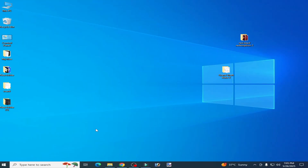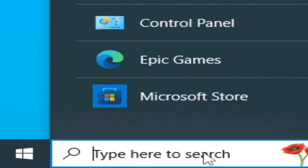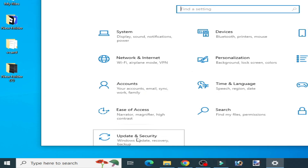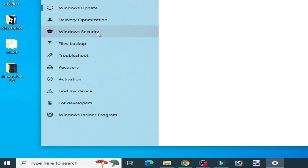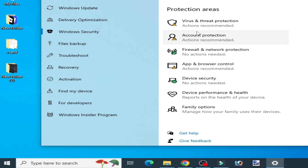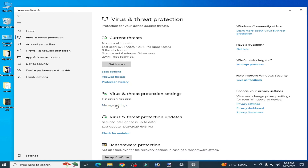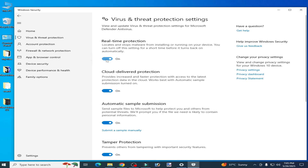If you're still facing the issue, go to the search bar on Windows, type 'Settings', go to System Settings, go to Privacy and Security, then Windows Security, then Virus and Threat Protection. Go to Manage Settings and turn it off.